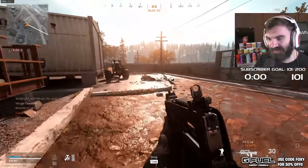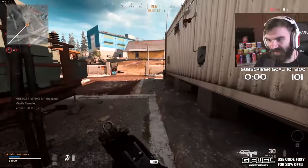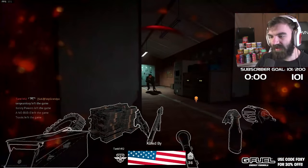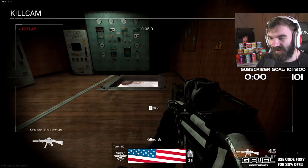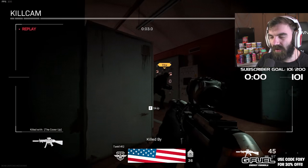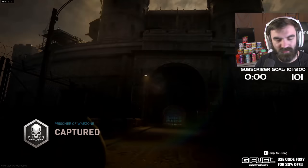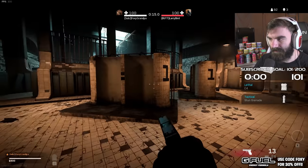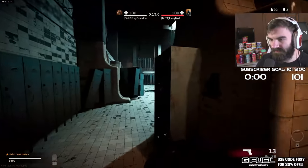I didn't know if he saw me or not, but glad I did that - good plays. Oh man, there's a guy camping in there. What a noob, what a super noob, look at this guy. Oh dude, I didn't see him back there. How'd you rate your gun skill out of 10? Six. Actually, decent first game.